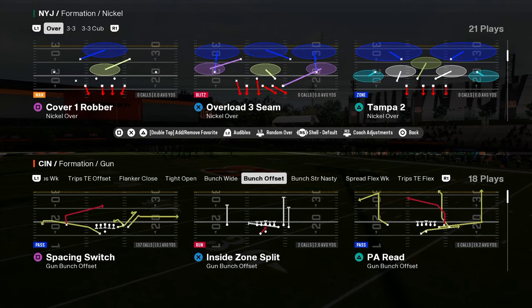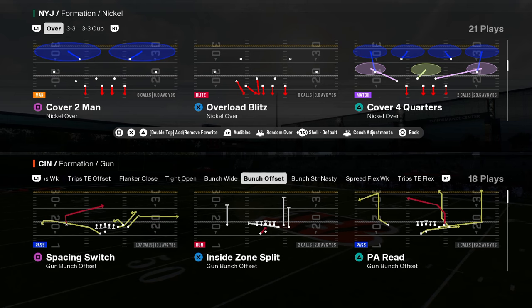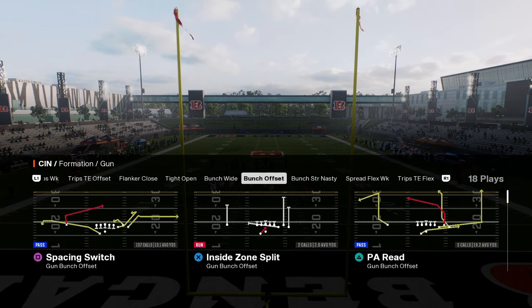One of the more popular defenses that has been coming back into Madden this year has been match coverage — cover four quarters, cover four palms, cover six. In this video, we're going to be breaking down how to beat match coverage for a one-play touchdown.